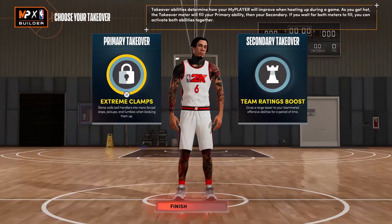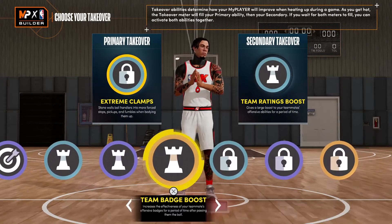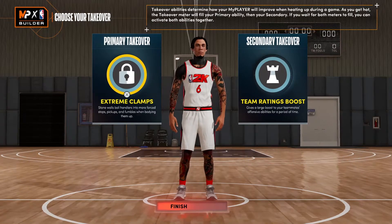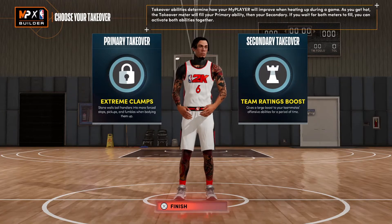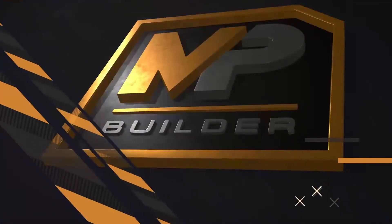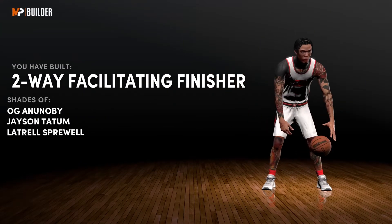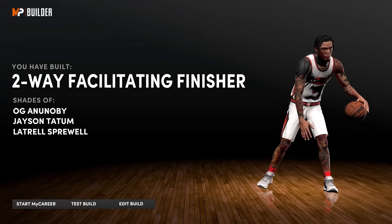These are the takeovers — you can change them to whatever you like. You get all the defensive ones, all the playmaking ones, all the shooting and finishing takeovers. I'm going with extreme clamps and team rate boost because LeBron James is a playmaker. That's what the build came out to be.